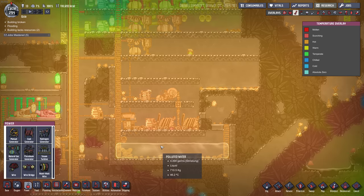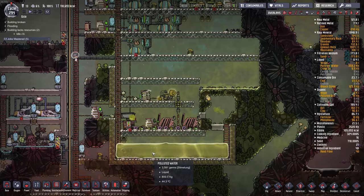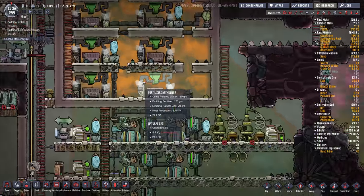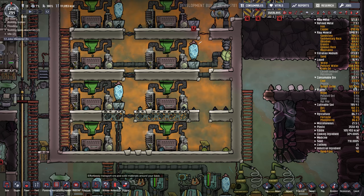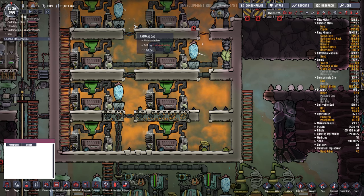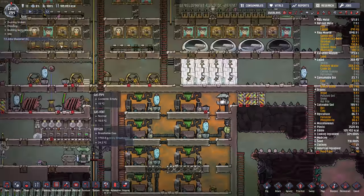The polluted water comes down here, mixes with our toilet water, and drips down into our polluted water tank. This is pretty warm — 46 degrees — but this polluted water goes up into our fertilizer makers and gets destroyed. We've got lots of fertilizer being made here. I should probably put some hatches in here to eat the fertilizer, and eventually I'll put in a shipping auto sweeper to grab the coal and ship it off to some hatch farm.